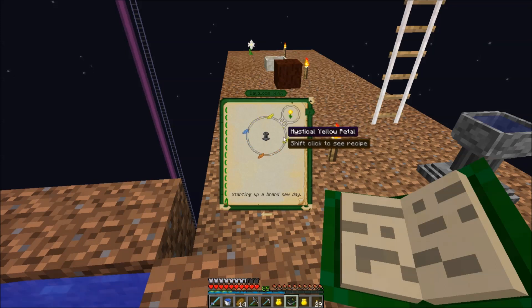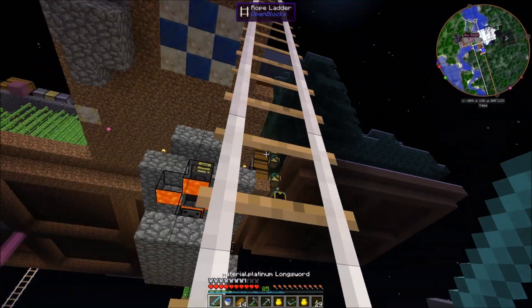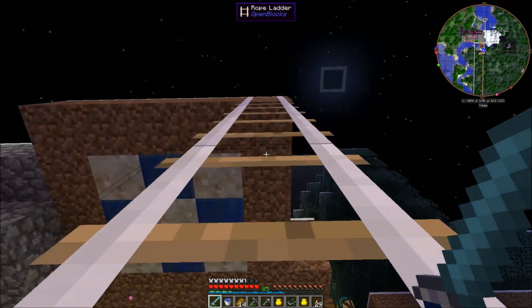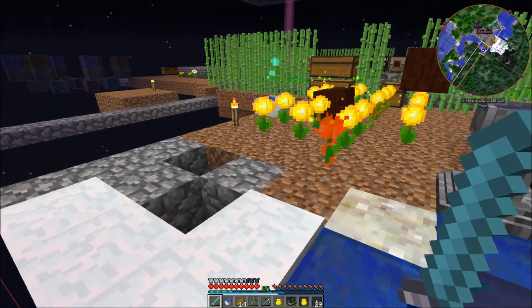The daybloom takes mystical yellow petals — none of these are mana petals. You just take apart one yellow flower, a blue one, and then an orange or light blue one. You combine them the same way as the pure daisy, and it gives you a daybloom. They just passively generate mana during the day — it's not much, but it's what you have to start out with.